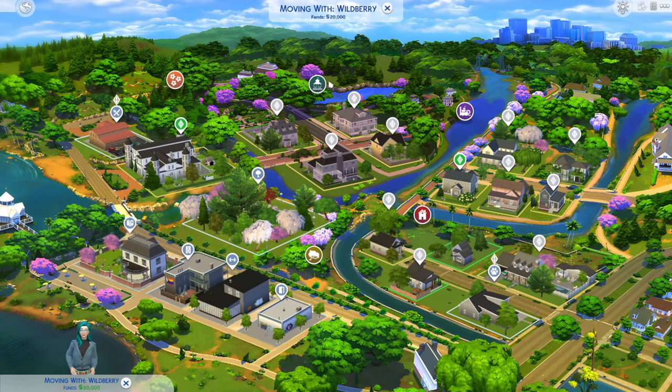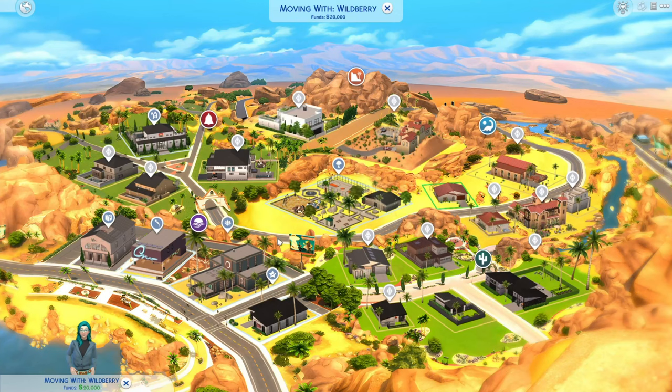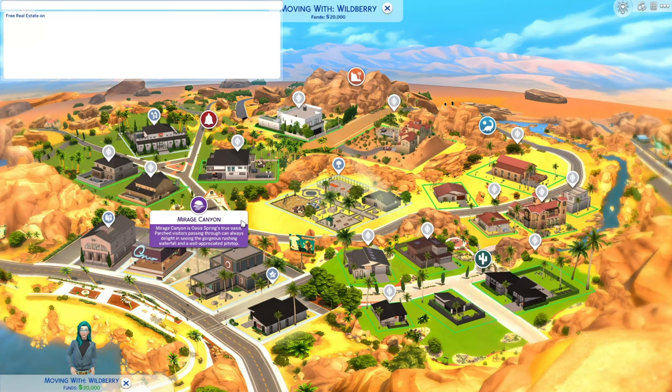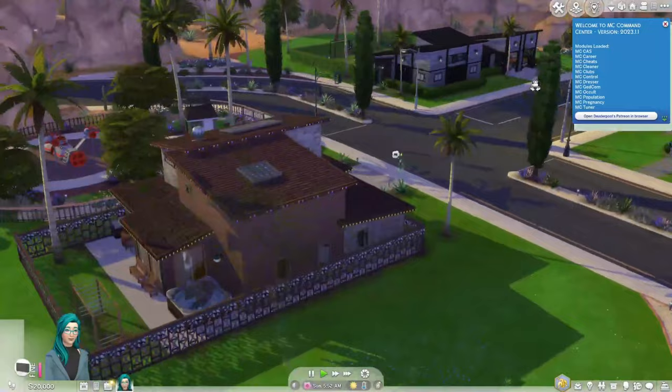For this challenge, I can use free real estate to place my founder down in a starting house, especially since she's going to need a family house where she can have a laboratory. I'm going to put her in Oasis Springs. Currently all of the family houses are occupied, so I think I might have to kick someone out. We're going to go ahead and use free real estate and kick this family out. I do love the Franklin family, but I want their house. So goodbye, Franklins. It's definitely going to need a minty makeover, so let's do that real quick.